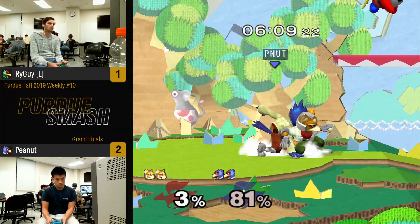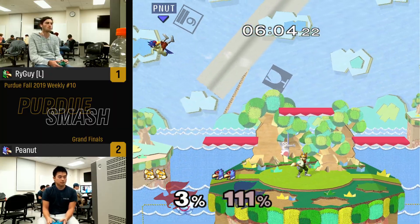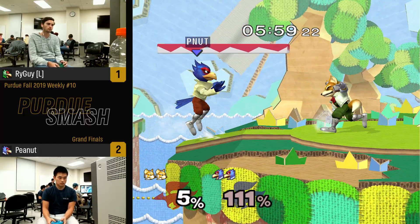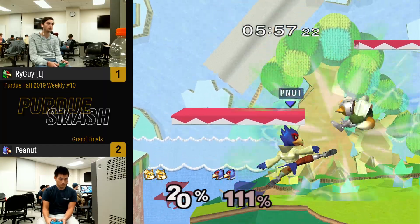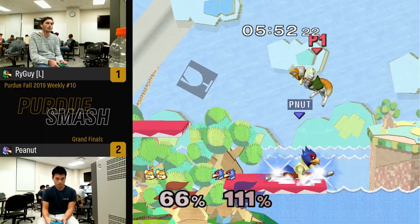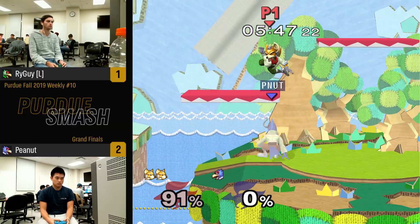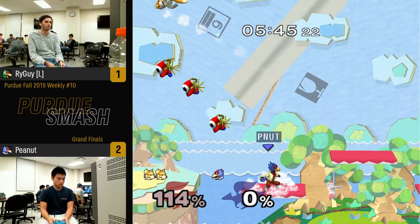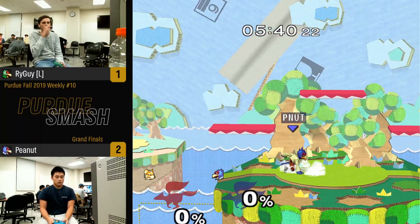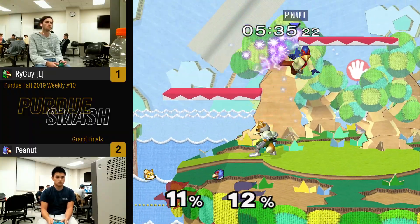Yeah, the big question between these sets is: if Ryan loses the Falco ditto kind of poorly, he'll usually go Fox, and the question from there is whether his Fox is on point enough to beat Peanut's Falco — because Peanut usually stays Falco. Right now, from what we've seen this game, his Fox is doing pretty good, but Peanut got some combos of his own. We did see an SD from Peanut, but the SD only came after Ryan completely flubbed an edgeguard.